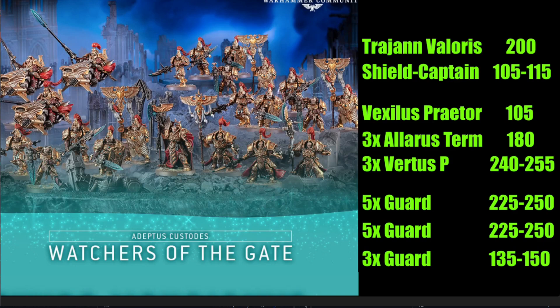For the Vertus Praetors, you have the option to give them either hurricane-style bolters or a missile salvo. I typically do one with the missile salvo and a couple of regulars. You're talking about 240 to 255 points. You have the option to build one as a Shield Captain, but the minimum unit size is three, so making one a Shield Captain means you can't field a regular unit — so I'd stick with regular Vertus Praetors.